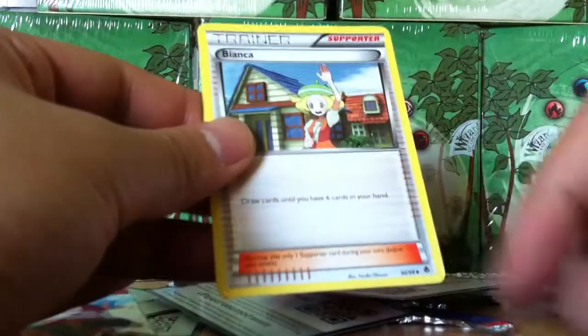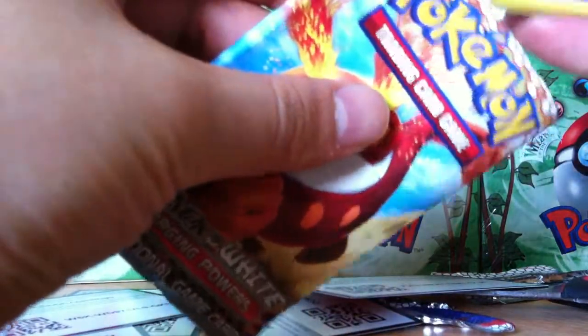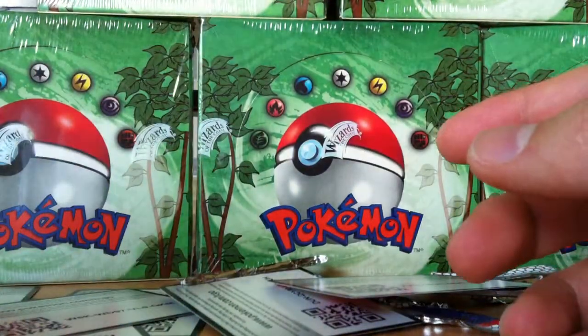I like the artwork on the Cinchino, I have to admit, it's a lot better than the previous one. And Cinchino is supposed to be a chinchilla animal, I believe. Maybe, maybe not — what do you think?